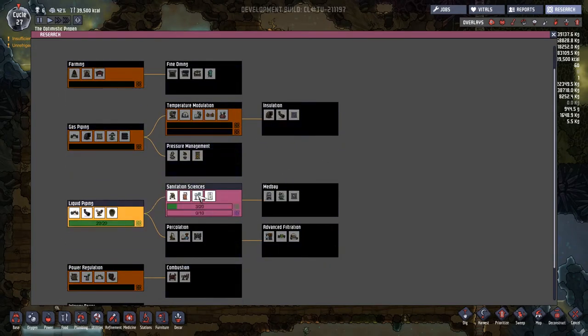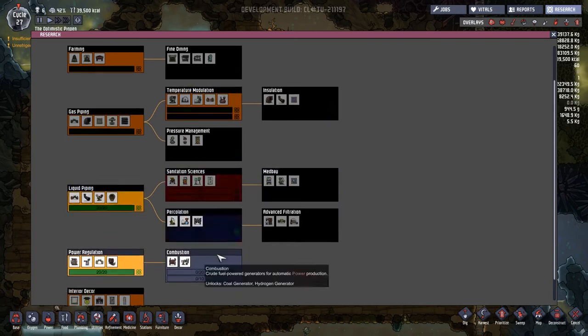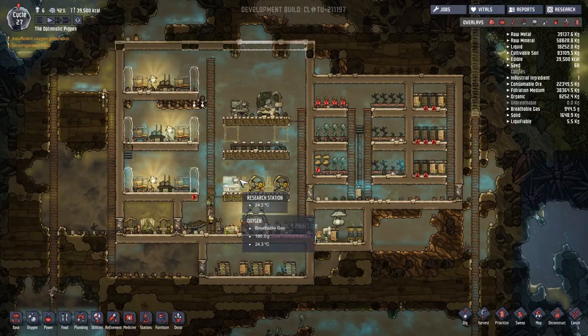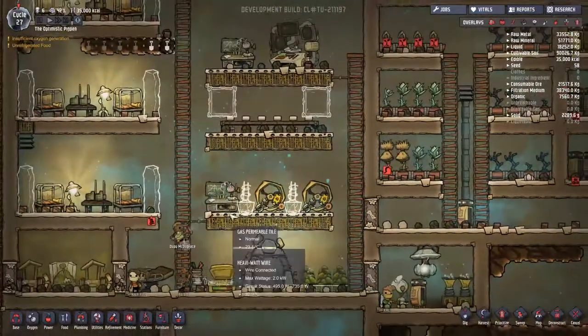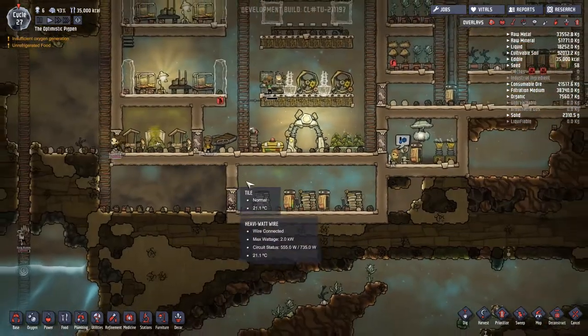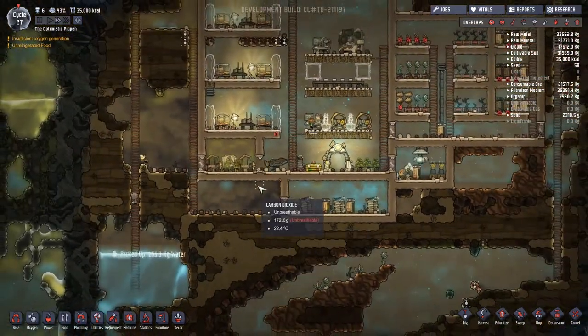We've got the sanitation sciences currently being researched, so we can get some lavatories, some showers. After that we're going to get the percolation and then start thinking about how we're going to power off of things that aren't just these manual generators here. How are we doing with the batteries? They are totally out of power. That's not great, that's not brilliant.